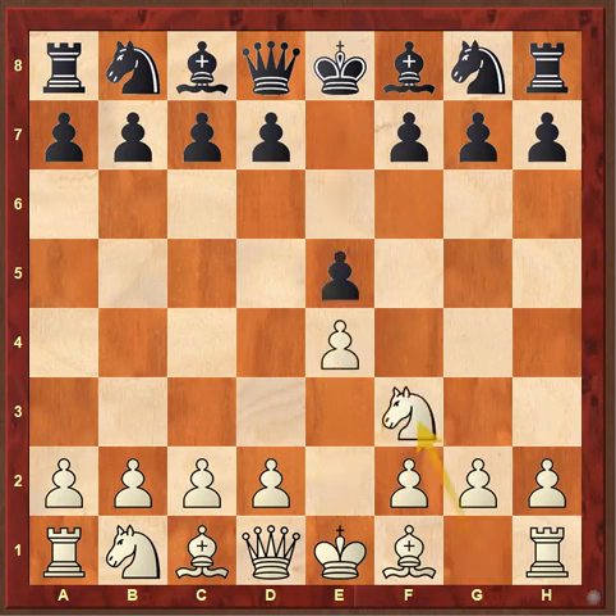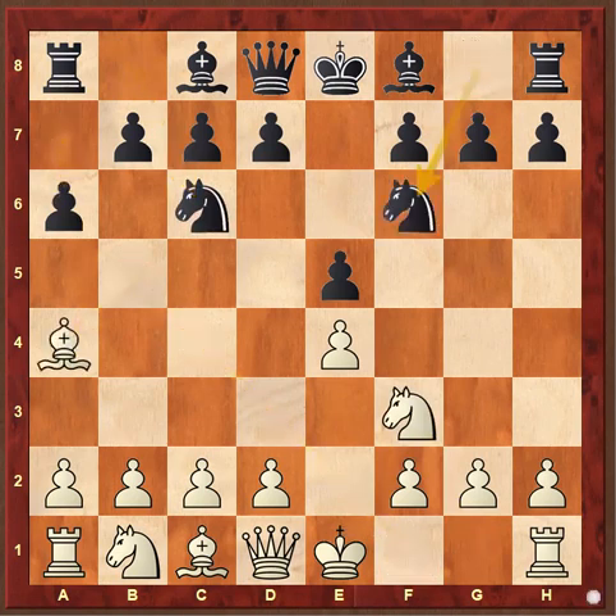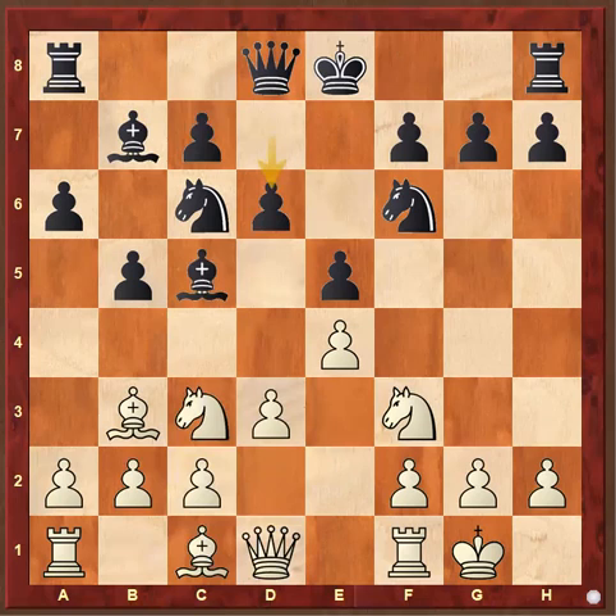Carlsen started with e4, e5, Nf3, Nc6, Bishop b5 — which is the Ruy Lopez — a6, Bishop a4, Nf6, castles, and b5, Bishop b3. All very regular stuff. Bishop b7. Beliawski goes for the ultra-sharp Archangel variation. It is a very active variation of the Ruy Lopez but demands very exact preparation. Carlsen reacts with a very solid d3, supporting the pawn on e4 and also blunting the diagonal of the bishop on b7. Bishop c5 and Knight c3.